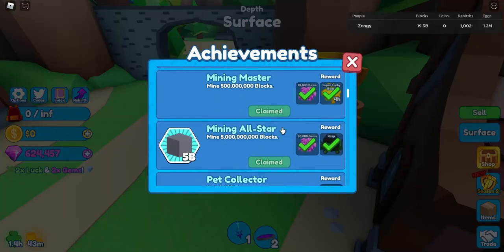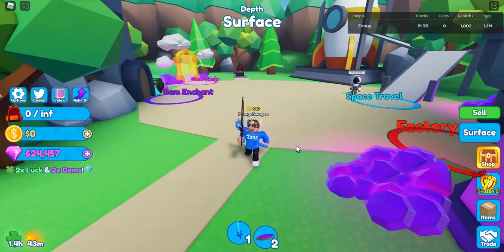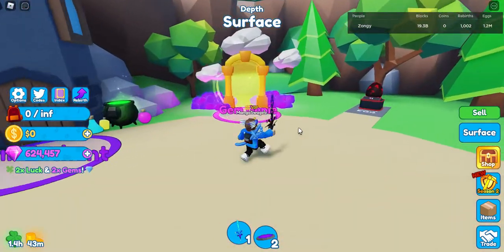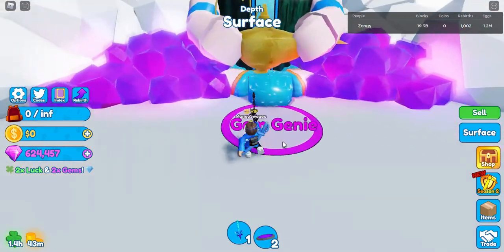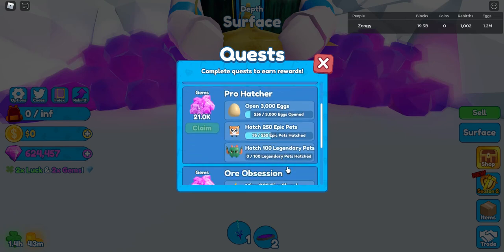That isn't the only fastest way you can actually get stuff in the game. The other way that used to be kind of trash is the gem genie. As you can see, 20,000 gems for hatching 75 legendaries — you can just hatch the basic egg, or the exotic egg it's called, and you can get 20,000 gems for just hatching 75 of the easy legendary. Same with this — you get 21,000 for hatching 100 legendaries, 250 epics, and 3,000 eggs, which is really easy.